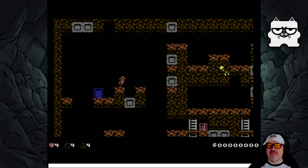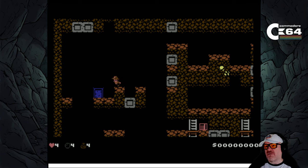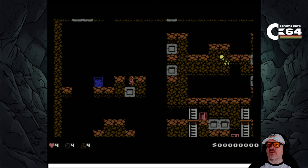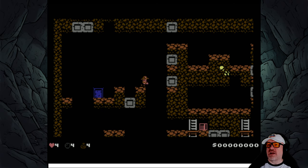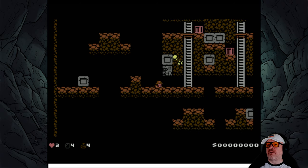The object is simple - that number up there, literally above my shoulder, we've got to increase as high as we can. We've got four health, four bombs, and four of something else. We can fall a little bit, but if we jump, can we steer? Oh no, we can't - we got hit!